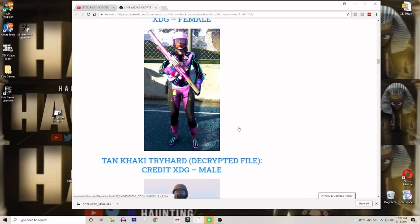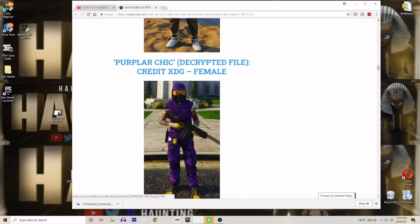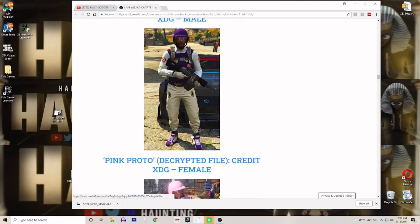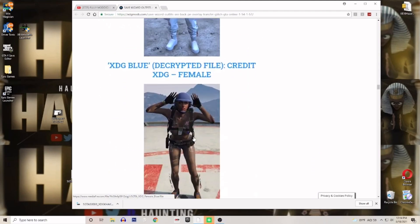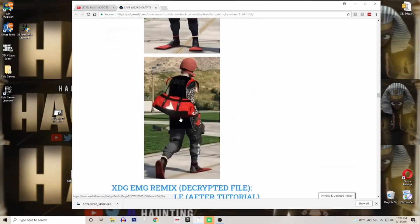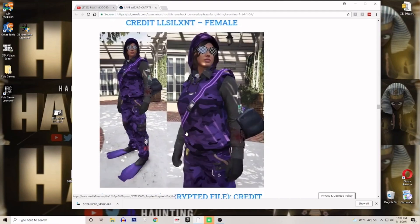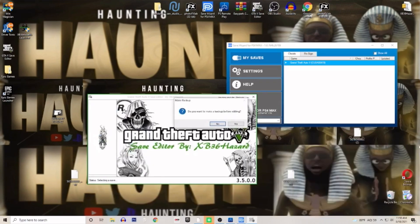I'm gonna show you guys a couple more outfits from the website. Once you pick the outfit you want, open it up in Save Editor. If you don't want to edit the outfit at all and just want the modded outfit you saw in the picture, you can completely skip this part — you don't need to open Save Editor.